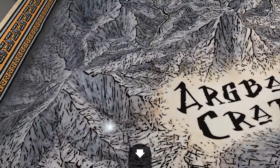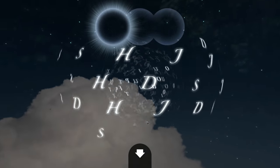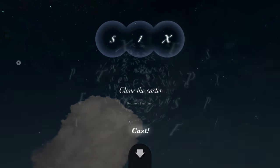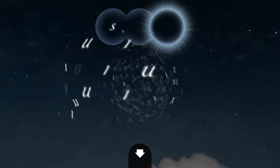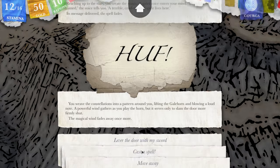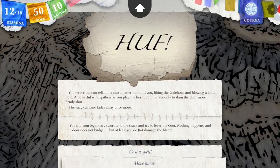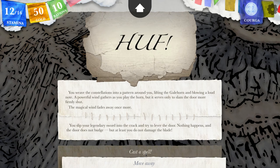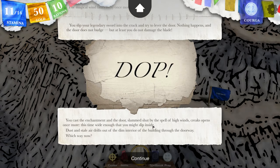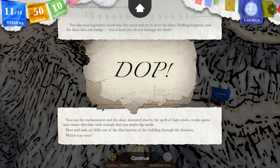That's not good. I think I need to force this with my sword. You slip our legendary sword into the crack and try to lever the door. Nothing happens and the door does not budge, but at least you do not damage the blade. Let's try the DOP. You cast the enchantment and the door — slammed shut by the spell of high winds — creaks open once more. This time wide enough that you might slip inside. Apparently it opens doors, not really opens locks. Dust and stale air drifts out from the dim interior through the doorway. I want to fight this thing.